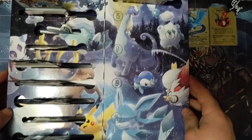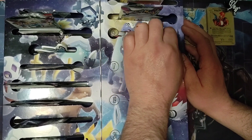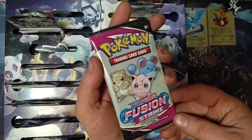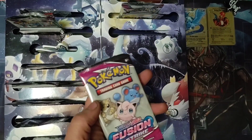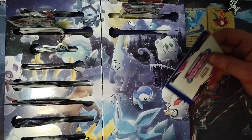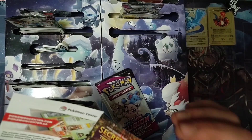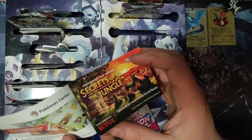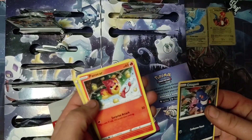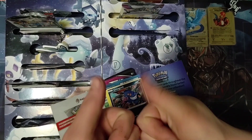I do apologize — I have had medical issues and haven't been doing these. So day fifteen of the advent calendar. Here is another fun pack for Fusion Strike. I didn't even know they made fun packs for Fusion Strike. It's Secrets of the Jungle, a Netflix original — interesting. We've got Croagunk, Pansear, and Schoolboy Reverse Holo. Until next time, have a good one.